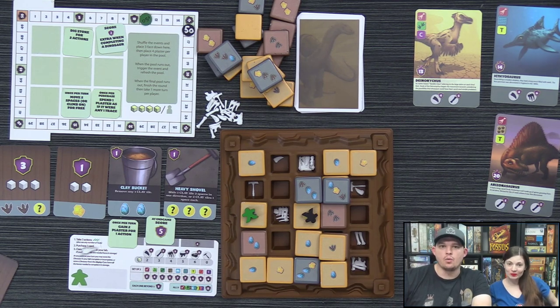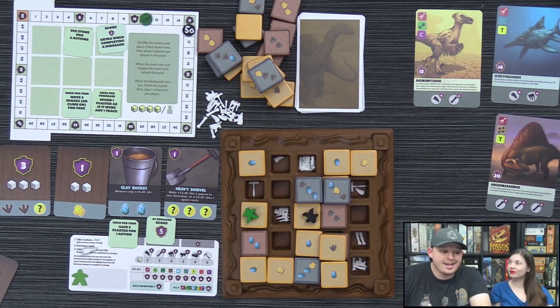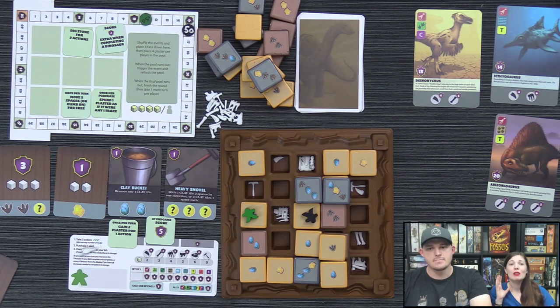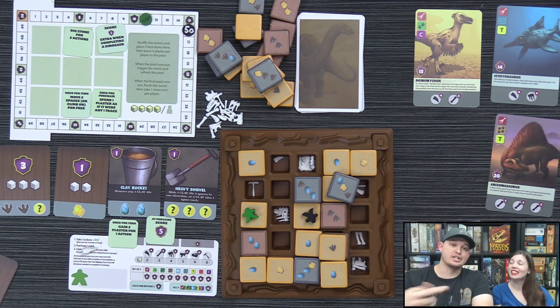Despite being beaten badly, Derek genuinely enjoyed the game — he was still having fun finding bones, uncovering them, and set collecting right to the end. He praises Kids Table Board Gaming for their amazing work with family-weight games: Fossilus, Recreators, Bugs on Rugs, and their adult games under the Burned Island banner — Endeavor and Hall of the Mountain King.